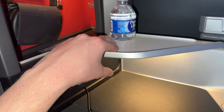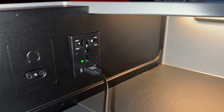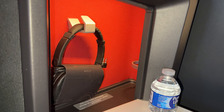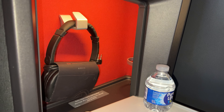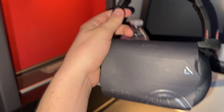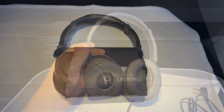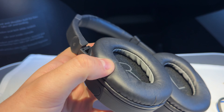Half of each suite space is taken up by the main console. The console includes a rather interestingly shaped shelf, below which is a bit of lighting, the outlet, USB port, and headphone jack. Behind the shelf is a small storage cubby, inside of which we find a complimentary pair of noise-canceling headphones and a small bottle of water. The headphones are fairly comfortable, though the soft padding on the cups and headbands start to give way after extended use.